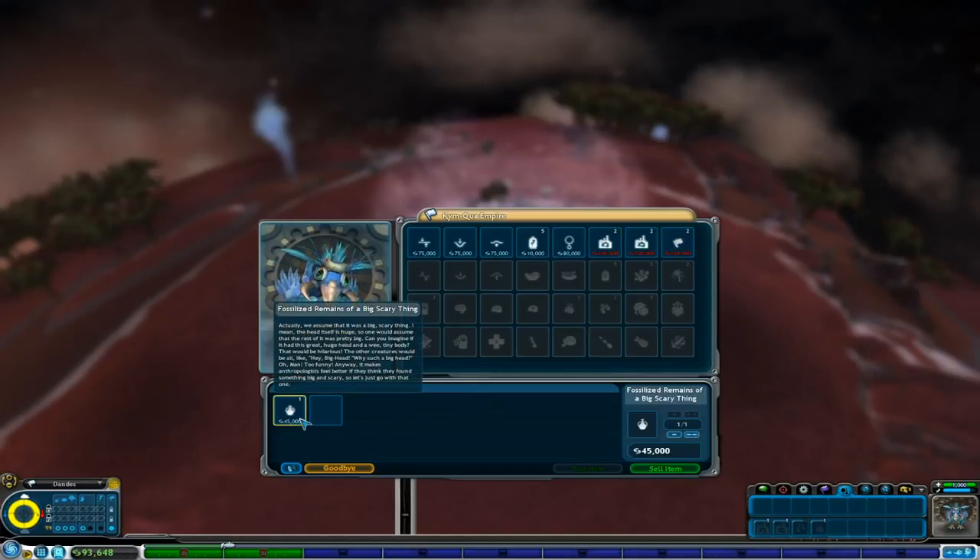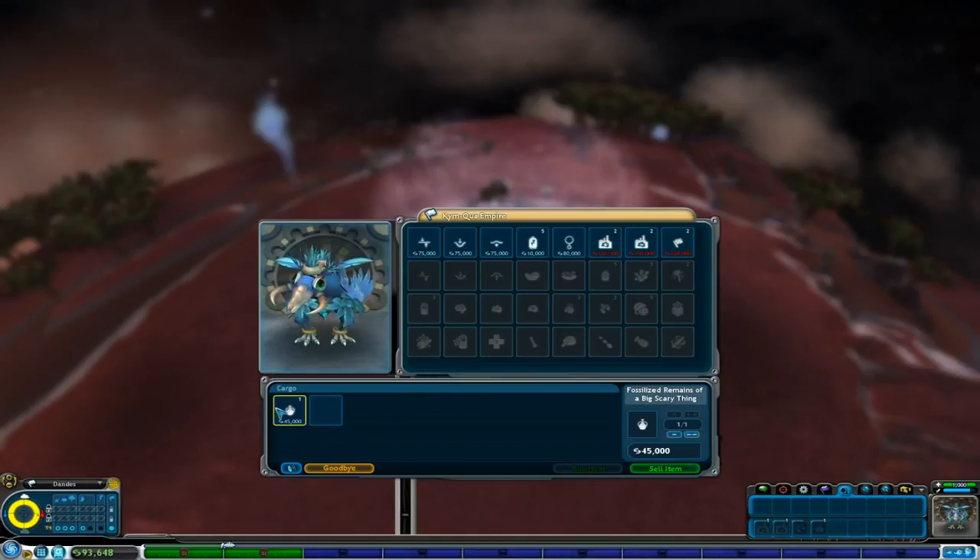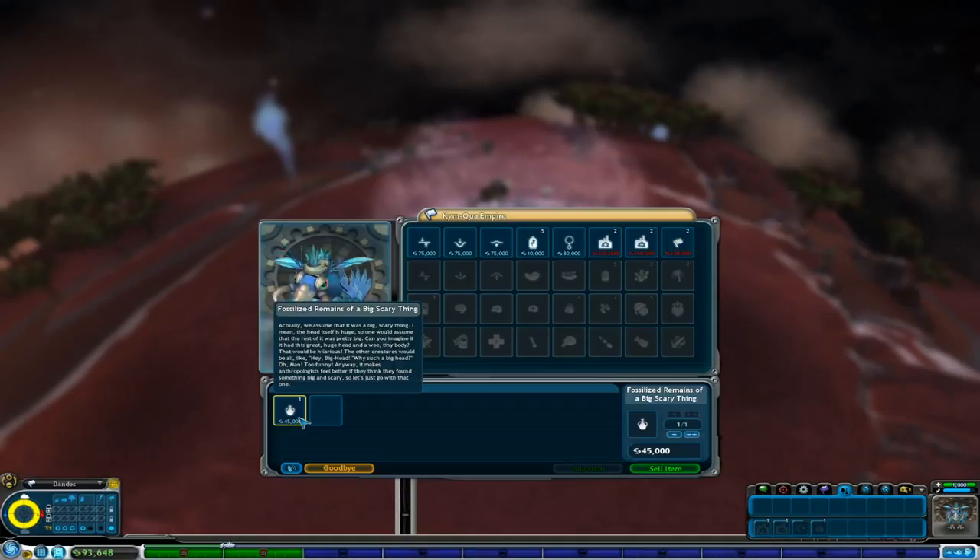We'll go ahead and sell the fossilized remains — the big scary thing — to them. Actually, we assume that it was a big scary thing. I mean, the head itself is huge, so one would assume the rest of it was pretty big. Can you imagine if it had this great huge head and a wee tiny body? That would be hilarious. Anyway, it makes anthropologists feel better if they think they found something big and scary, so let's just go with that one.